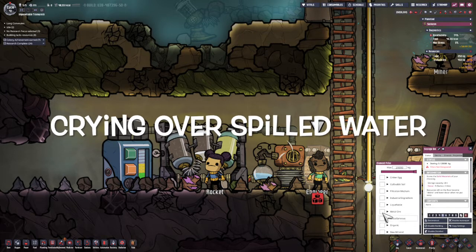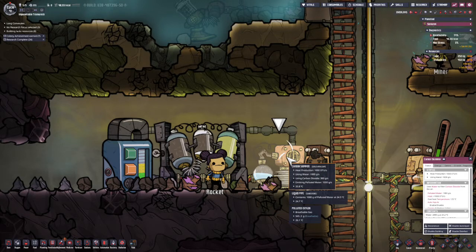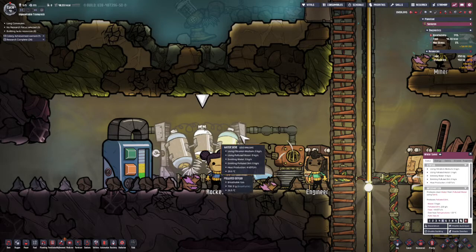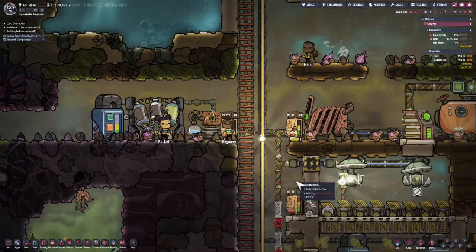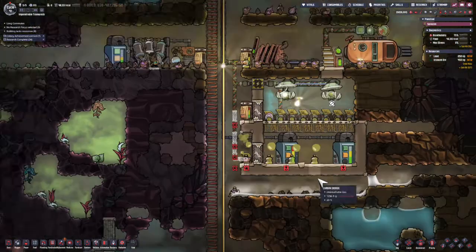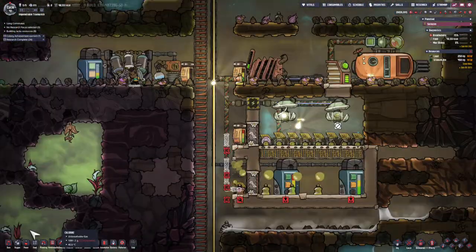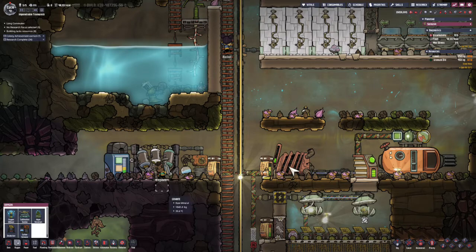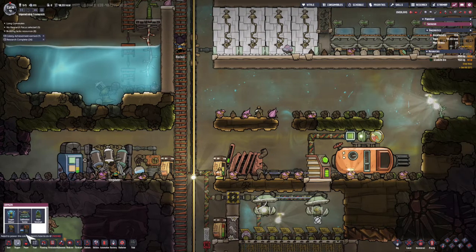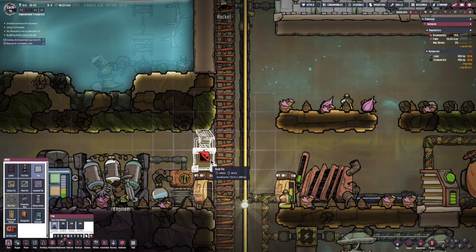This system is going to need filtration medium — not as much as the other one, so I'm just going to reduce the size of that. That's going to be used by the water sieve over here. I'm noticing my people are idle — there's not enough copper, but that's fine, I can mine it out now. Also noticing I've got a lot of polluted water around here, so I'm just going to add one of these and do some digging.